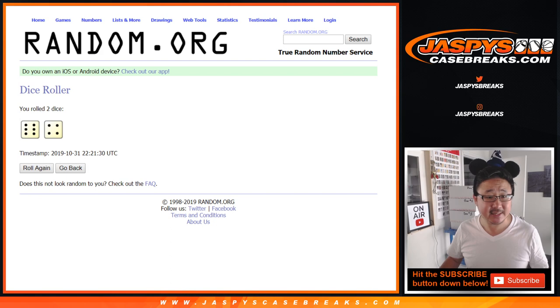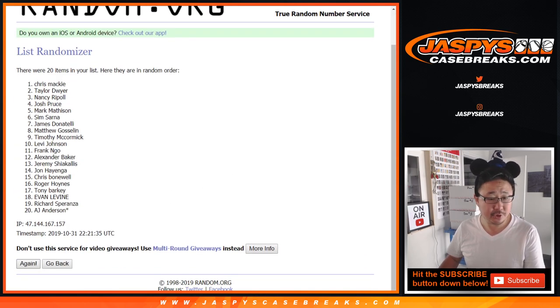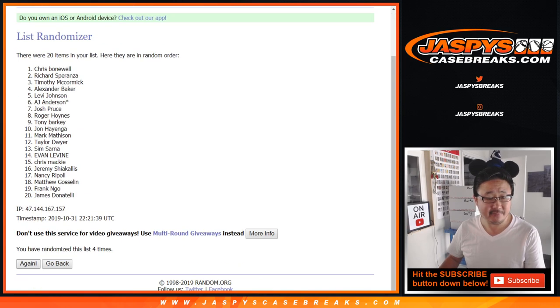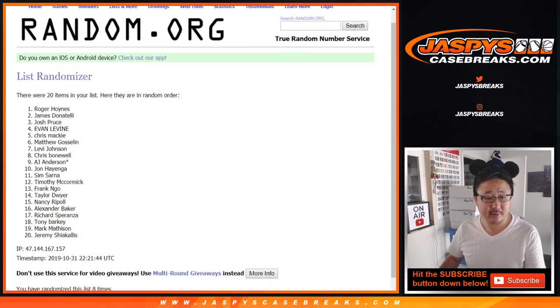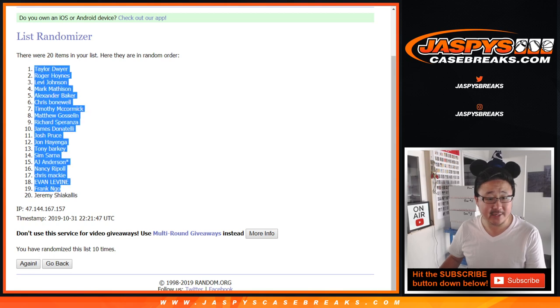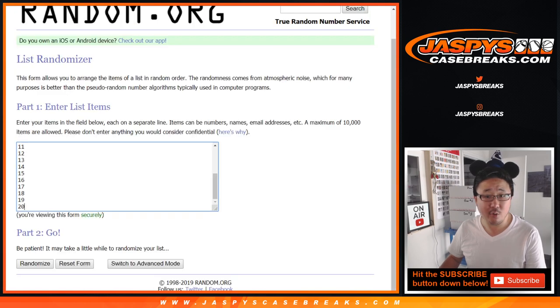Let's randomize — each list 6 and a 4, 10 times. 1, 2, 3, 4, 5, 6, 7, 8, 9, and 10th and final time. After 10, we've got Taylor down to Jeremy. 6 and a 4, 10 times for the pack numbers — 1 through 10 — and we've got pack 2 down to 7.